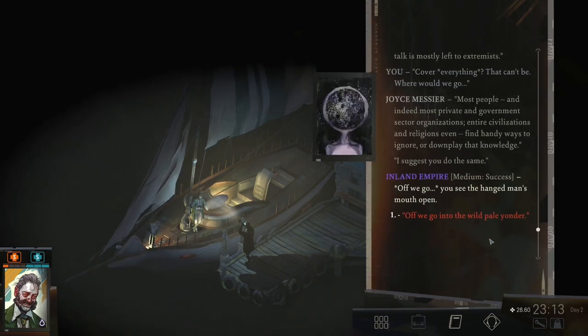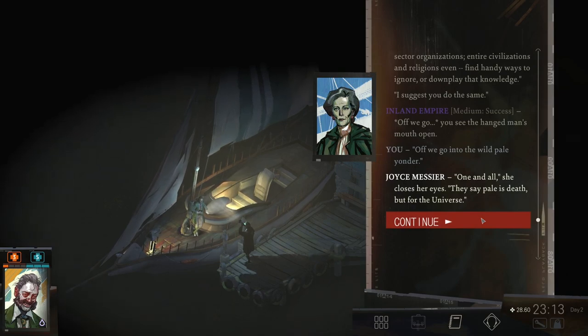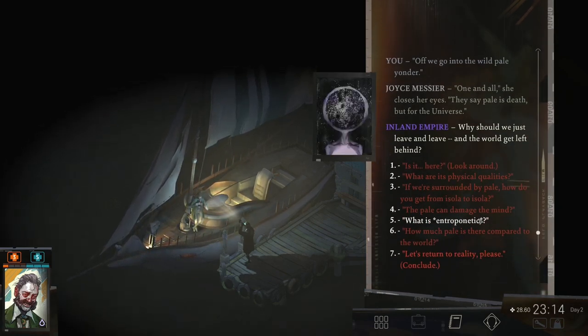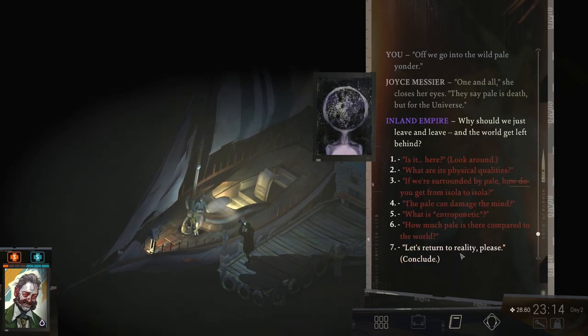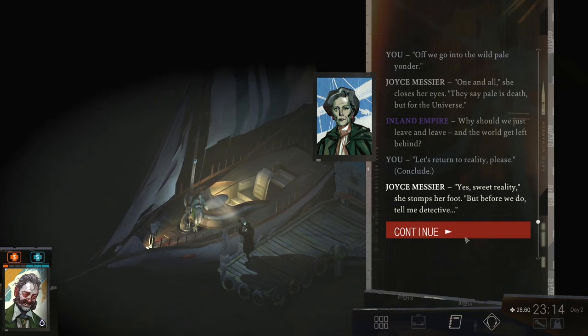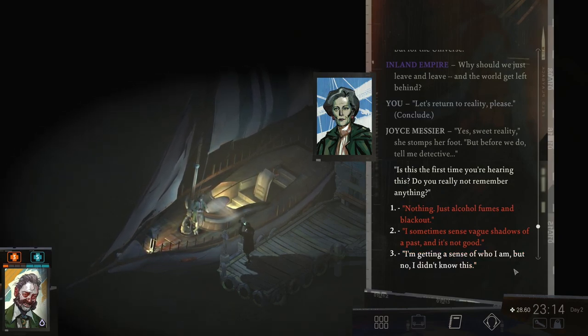'Off we go.' You see the hanged man's mouth open. 'Off we go into the wild pale yonder. One and all.' She closes her eyes. 'They say pale is death, but for the universe. Why should we just leave and leave and the world get left behind?' 'If we can't have it, nobody can,' says our inland empire. 'Let's return to reality, please.' 'Yes, sweet reality.' She stomps her foot. 'But before we do, tell me, detective — is this the first time you're hearing this? Do you really not remember anything?'